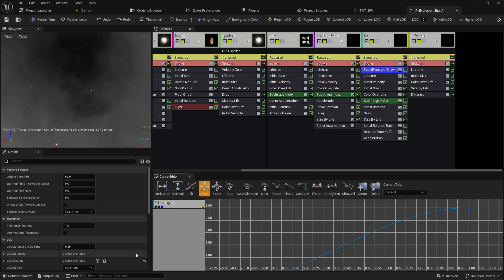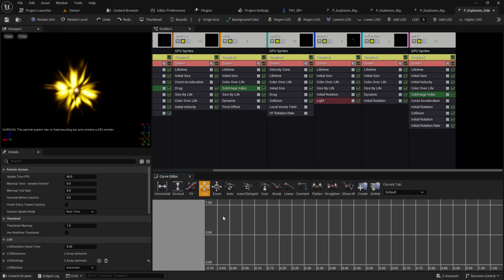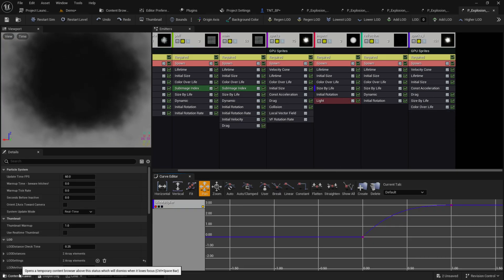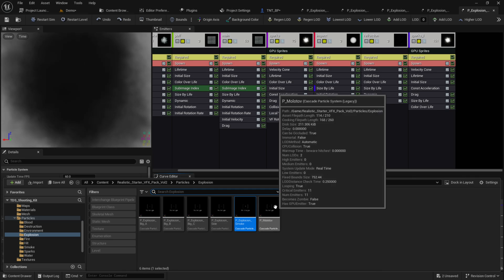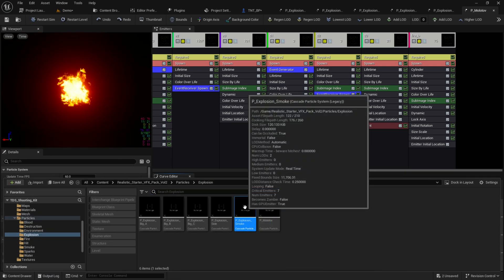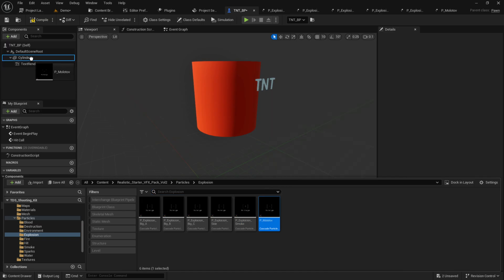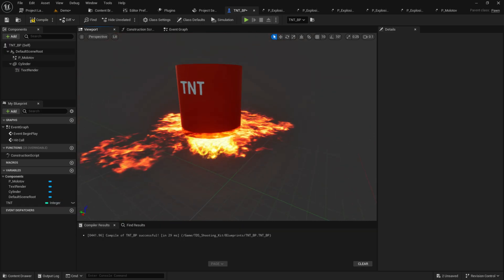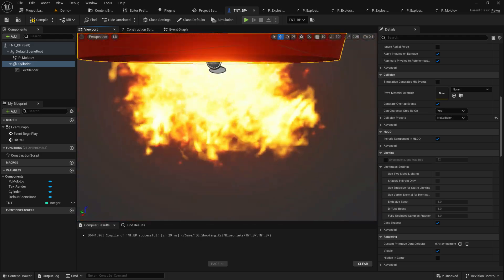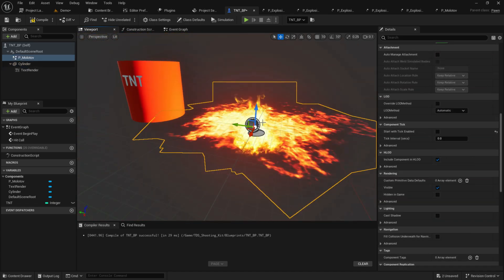Let's check the effects. This bigger one looks more natural — the scale is a bit too large though. For the TNT type I'll use one with fire nearby. I'll also disable one of the effects and go with a smoke variant using 'Explosive P Smoke,' so after the explosion there will be smoke for some time. That looks great.